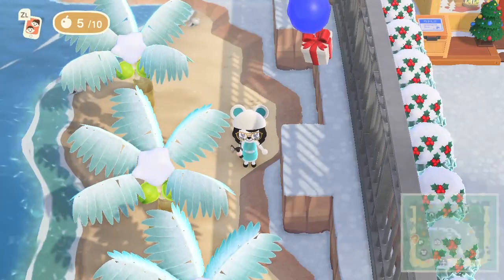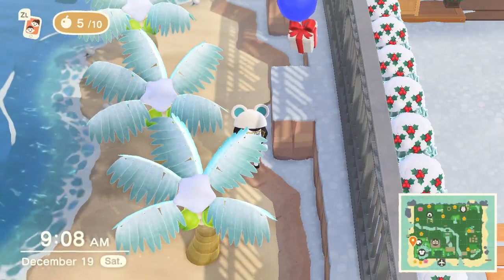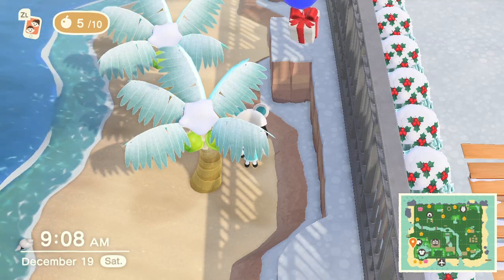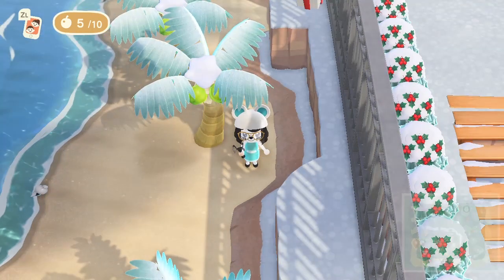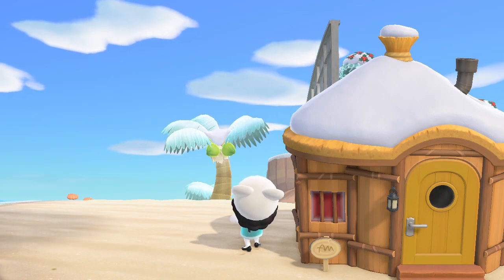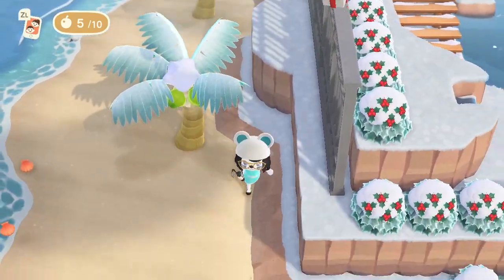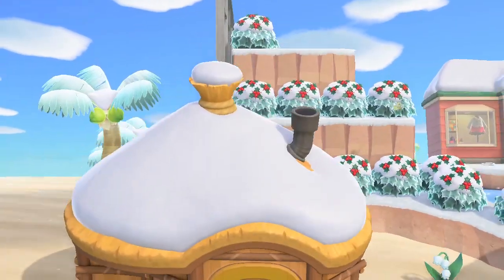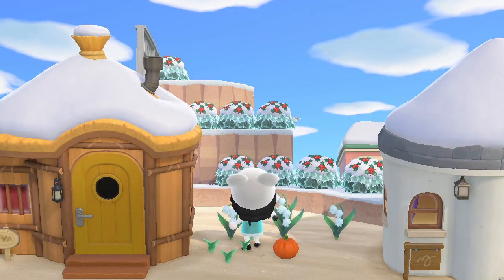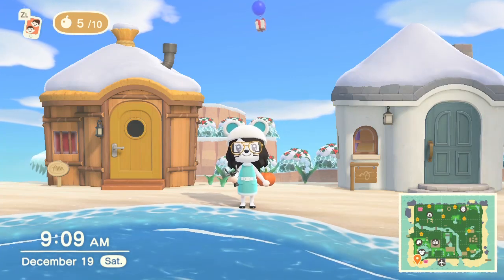I did experiment with putting these up on the other side of my island where there are terraformed walls, and it is working — the balloon is traveling south and cannot make it over those walls. However, something weird happened: since the walls are terraformed, the balloon moved upward to try to go over the terraformed wall but couldn't get over the jail cell wall either. As a result the balloon was too high and I wasn't able to knock it down. By the time it got to the bottom of my island it went around the wall and I totally missed it — it was way too high in the air. So I suggest if you're going to do this method, don't put it on a terraformed wall.